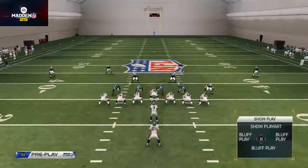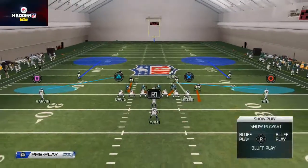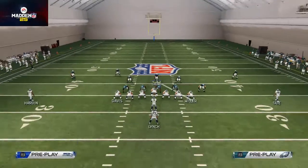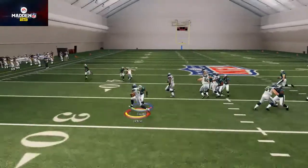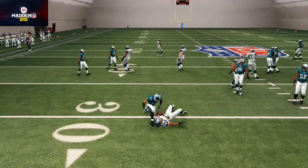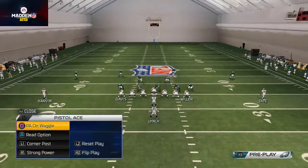All those things you can do to stop the run a little bit better, but it all stems from this original setup. We showed it from the right, from the left — and here we're showing it again to the left. Just get wide with Chung, get out there and make a tackle in the backfield. That is how we like to stop the pistol strong power.